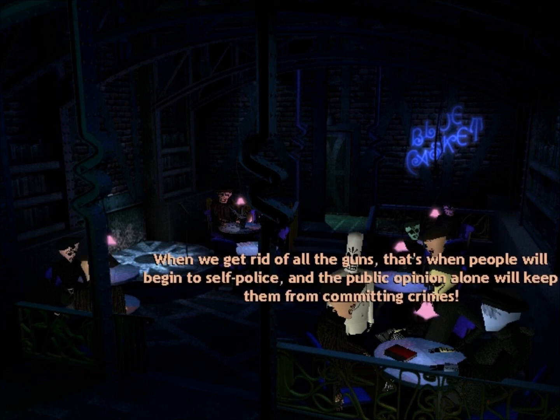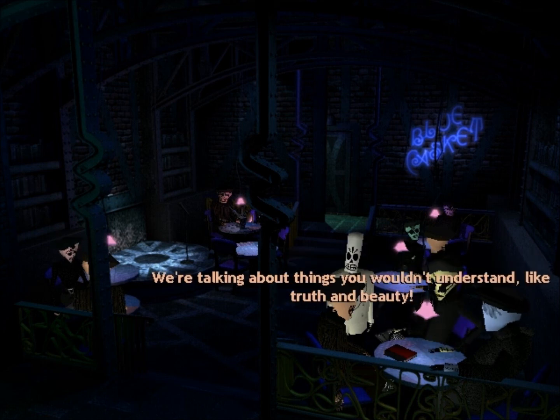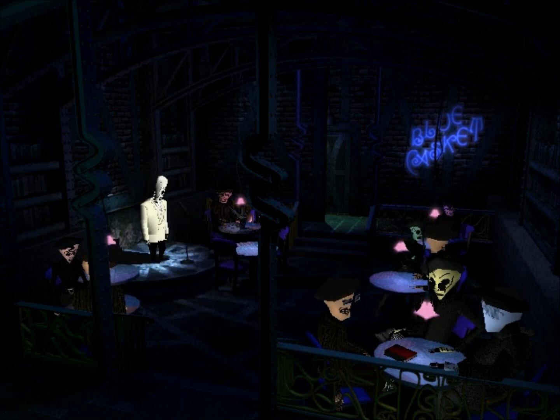When we get rid of all the guns, that's when people will begin to self-police, and public opinion alone will keep them from committing crimes. Hola, trust funders. Hey, look who's making the scene — it's Manny Calavera, the up, the down, the backside of the nouveau riche. We're talking about things you wouldn't understand, like truth and beauty. So these guys clearly think you're an uptight capitalist who doesn't know a thing about revolution, even though you are Agent Calavera leading THE revolution. But they don't know that.